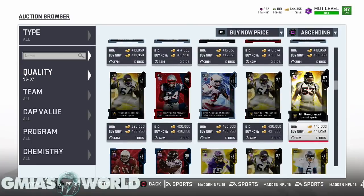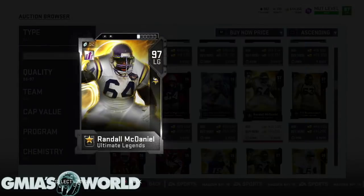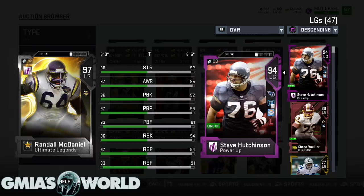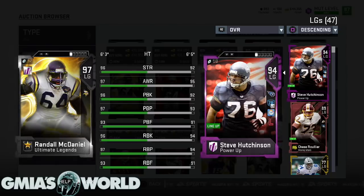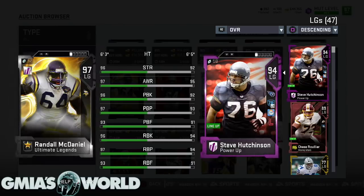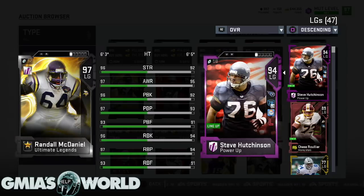If you're looking to get a Bill Romanowski or a Randall McDaniel, these are very good prices. But just be careful what you're investing in. If I rush to get rid of someone, it wouldn't make any sense for me to get rid of Hutchinson right now because with his next upgrade he's going to probably match or be better than Randall McDaniel. So it doesn't make any sense.